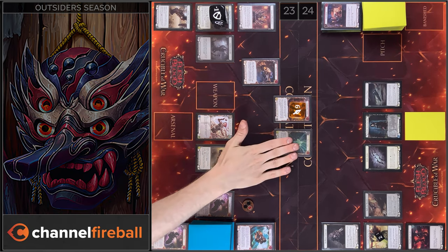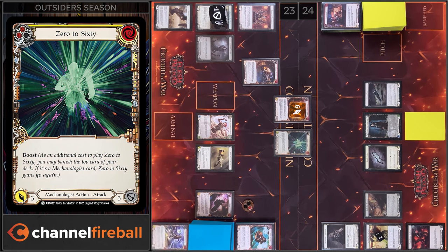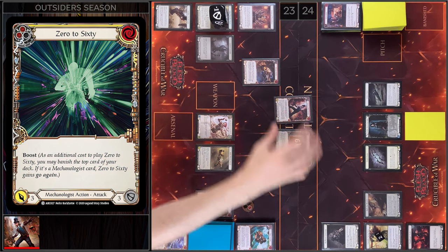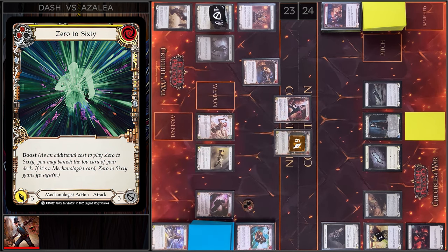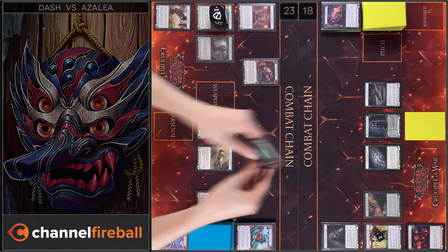Next I will play 0 to 60, I'm gonna boost. 0 to 60 gains go again and plus 3. 6 damage. I have no block, I have no reactions. I take 6. Let's close this Combat Chain.